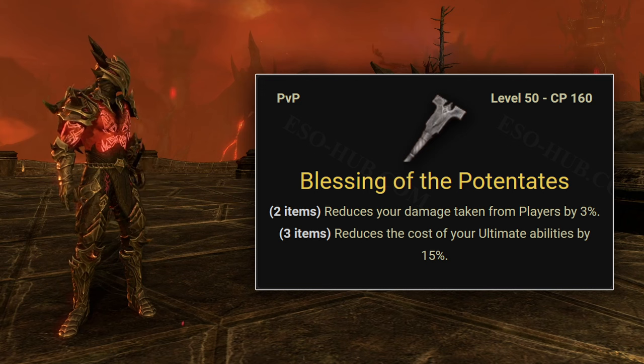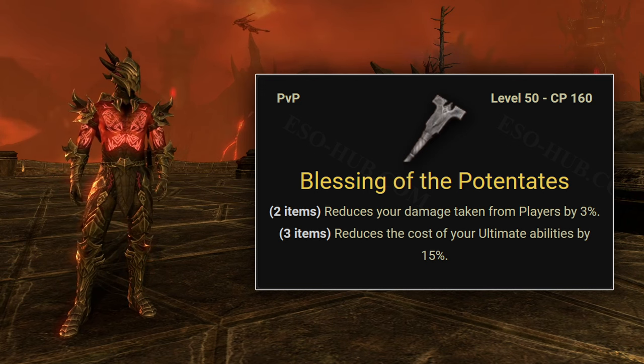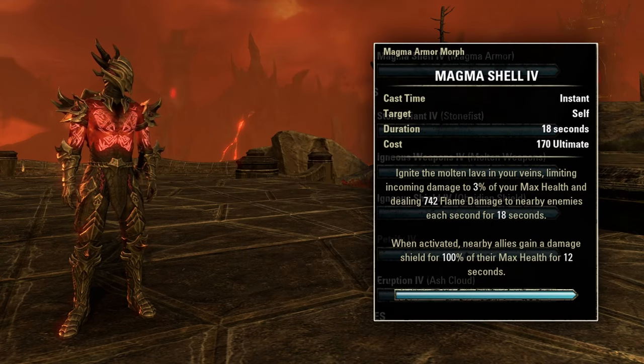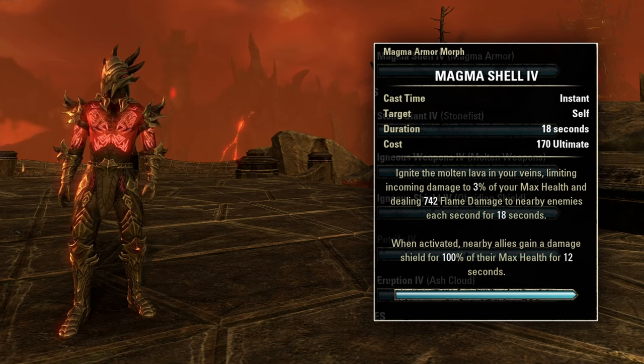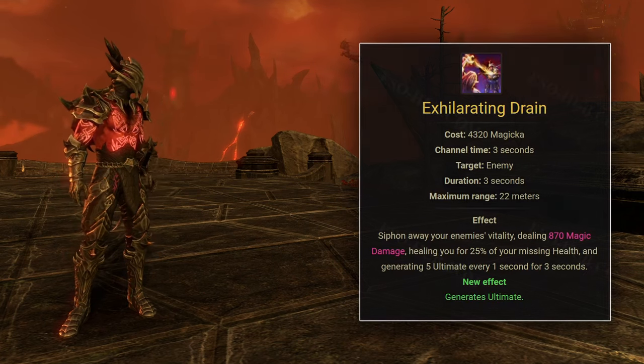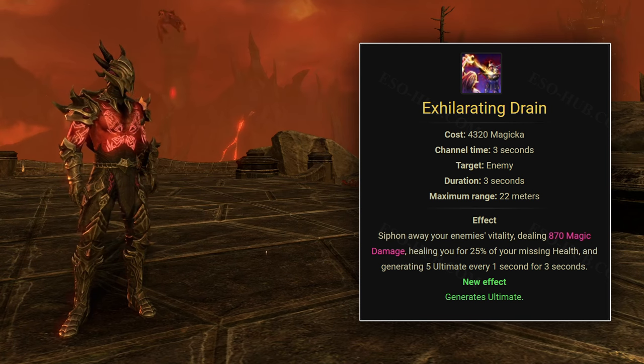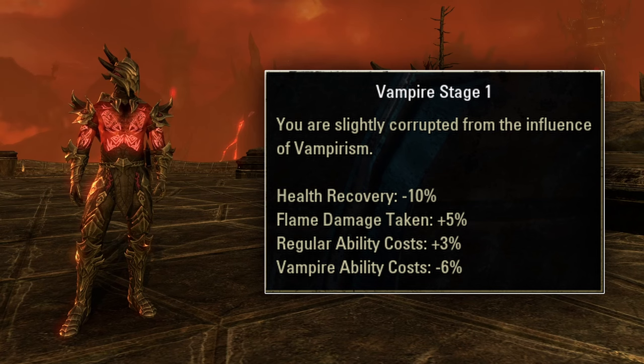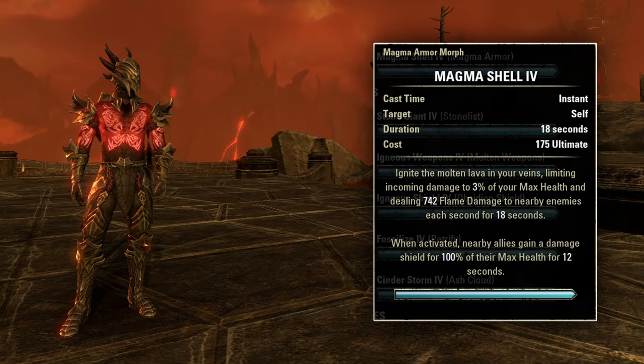The next set is Blessing of the Potentates, a three-piece PvP set from Cyrodiil also available from guild traders. It reduces the cost of ultimate abilities by 15%, which reduces Magma Shell's cost by 30 ultimate points, putting it at 170. Unfortunately we'll have to increase that cost slightly because to sustain this much ultimate generation we'll use Exhilarating Drain from the vampire skill line. Being a Stage 1 vampire increases the cost of non-vampire abilities by 3%, putting Magma Shell's cost at 175.